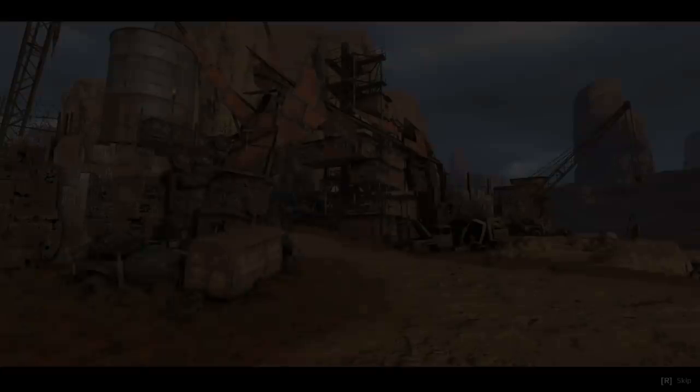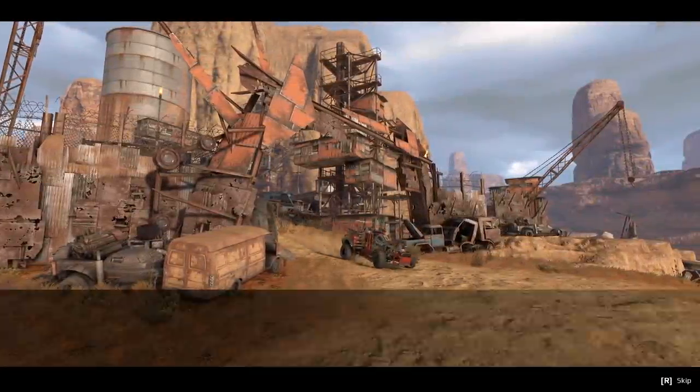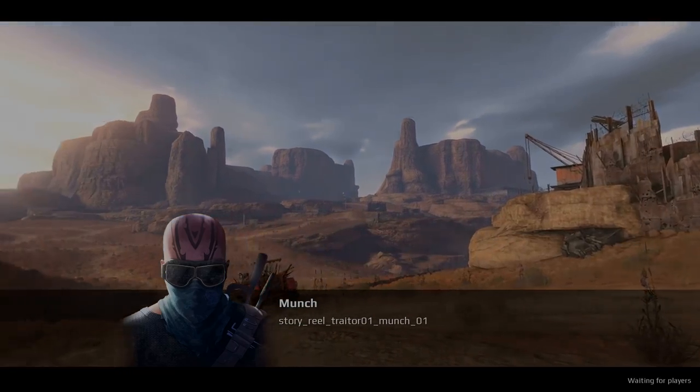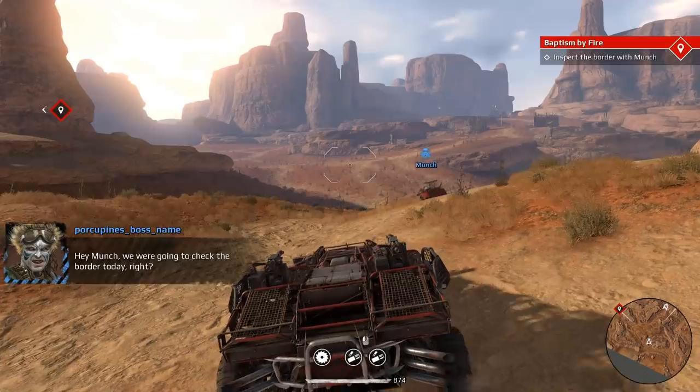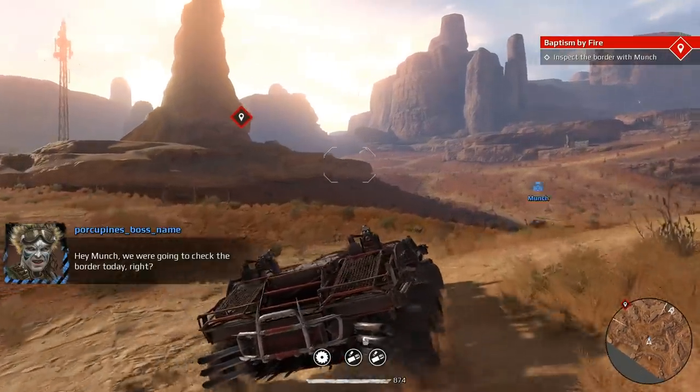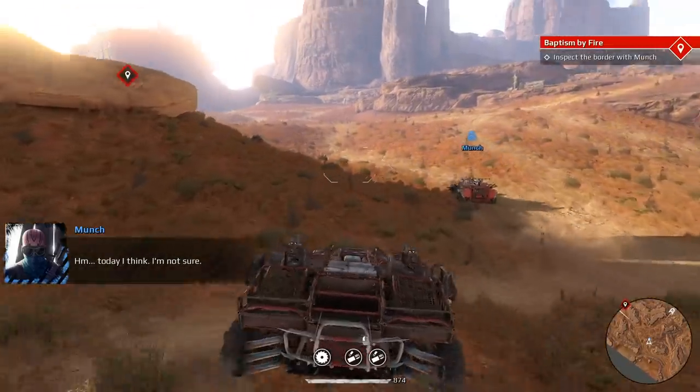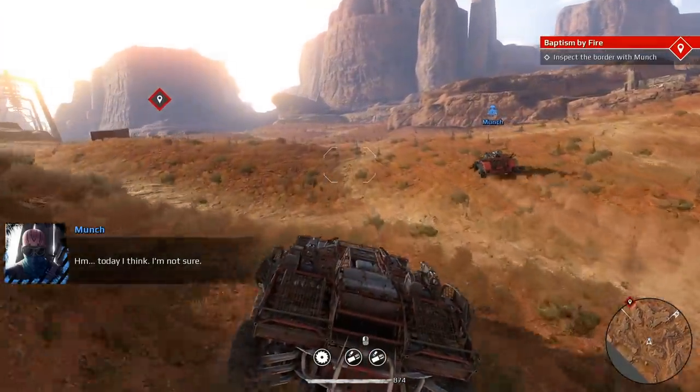The new challenge is 'Baptism by Fire' — after the Rotten Vultures attack, Caughtrop has become obsessed with finding the traitor. Missions keep getting tougher. This is so cool guys — I'd normally be screaming and geeking out but obviously I can't right now being sick. New mission: inspect the border with Munch. Let's do it, Munchy boy!